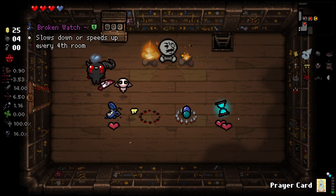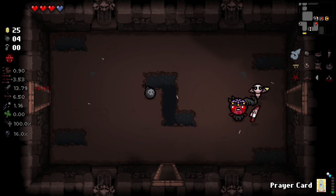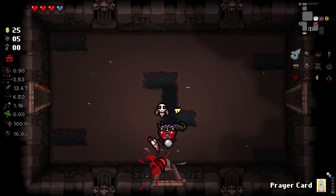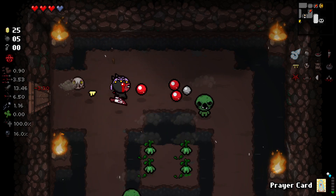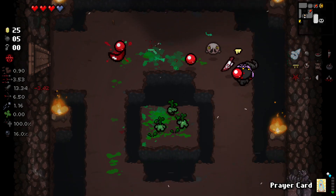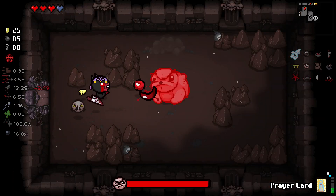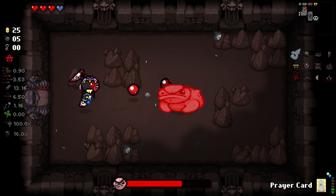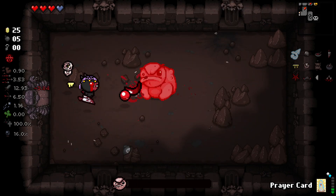Oh wait, can we do this? That used holy mantle. We healed half a soul heart. Don't know how to feel about this random chance to shoot piercing shots or whatever. That's really cool — I like it! I like the sound effect with it too. It's Bumbino — it shoots in random directions though. Not going to be super hard to aim that — super easy to aim that. We'll see.